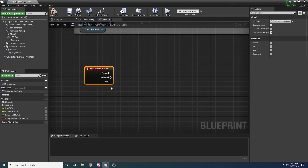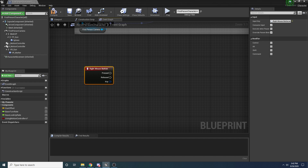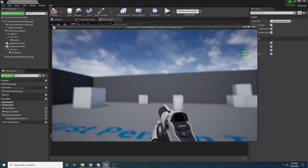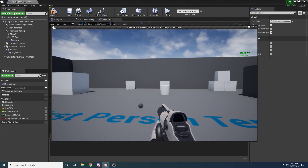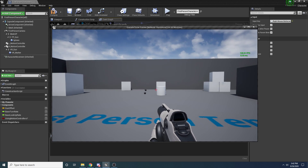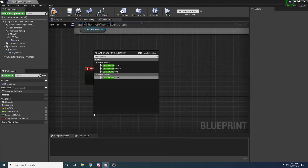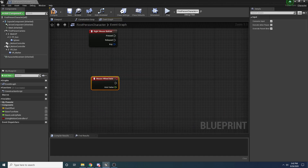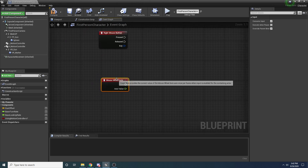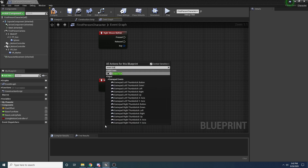We also want one for the Mouse Wheel, because if you remember you can use the mouse wheel to change how fast you're going to throw it. So we'll add a Mouse Wheel Axis event. We are also going to want to do things inside of our tick function, so right-click and add Event Tick. I think those are the only events we need.